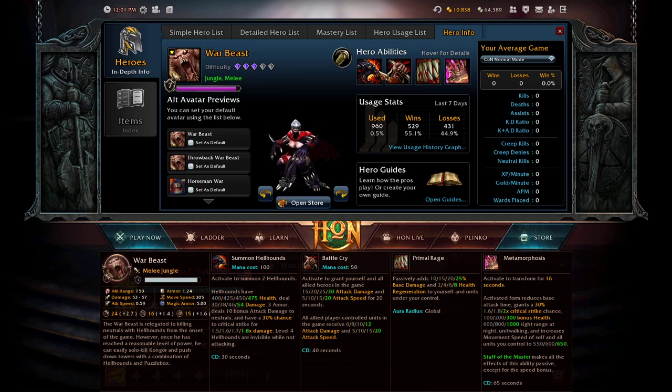Ability three is Primal Rage, a passive that adds 10/15/20/25 base damage and 2/4/6/8 health regeneration to yourself and units under your control only — not your allies. This is the second spell you want to max quickly when playing jungle Warbeast, as it gives you the sustain to keep your health up and the bonus base damage to farm quickly.